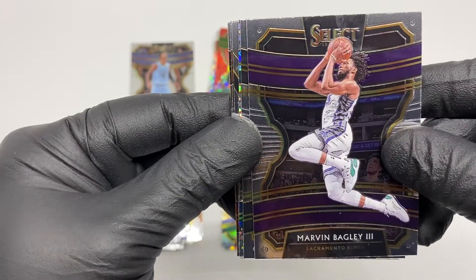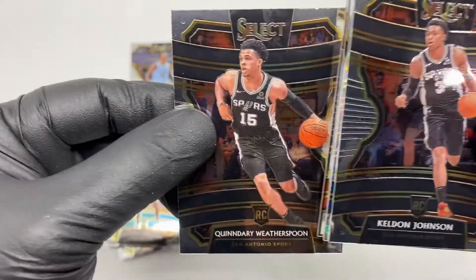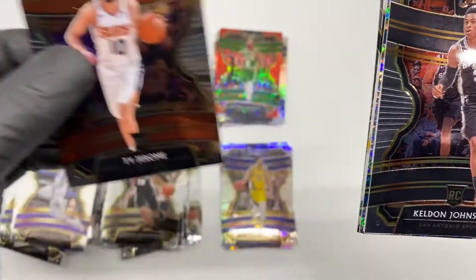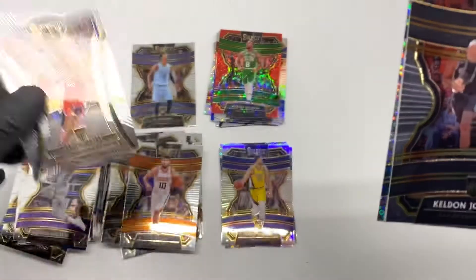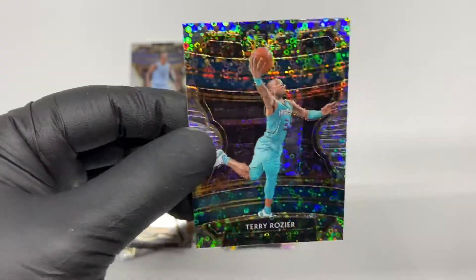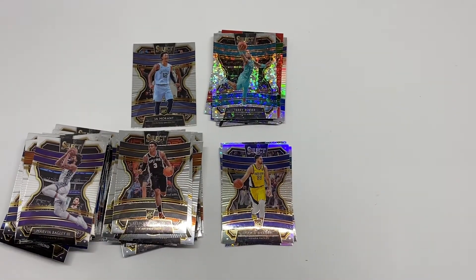Okay, let's finish this last pack: Marvin Bagley, Cam Johnson, Quinndary Weatherspoon RC base, Ty Jerome RC base, Jackson Hayes RC base, and the last Select card is Terry Rozier. So we're finished with the Select.